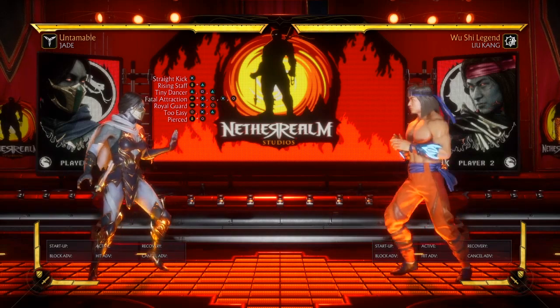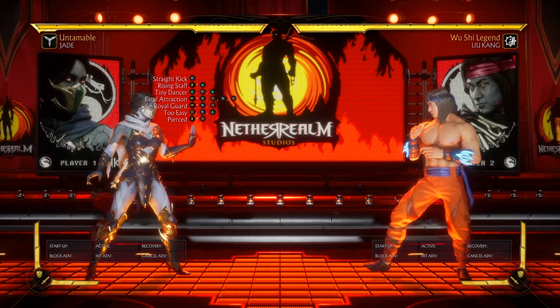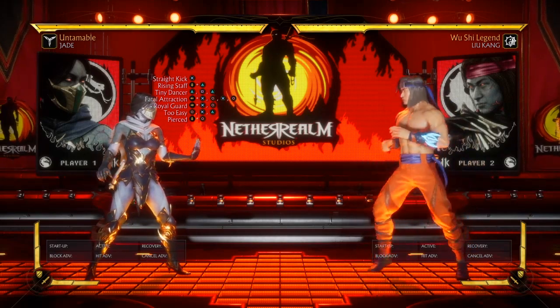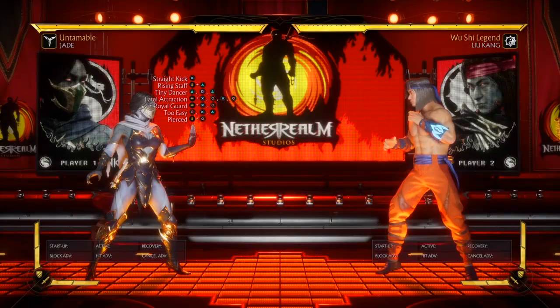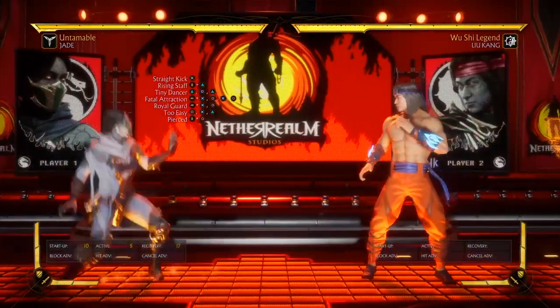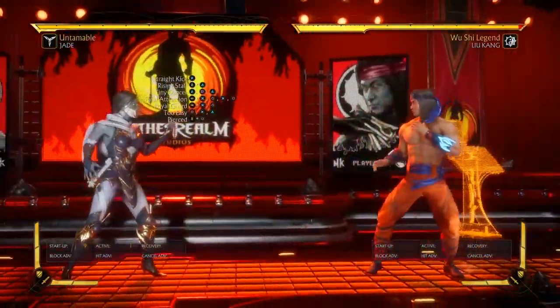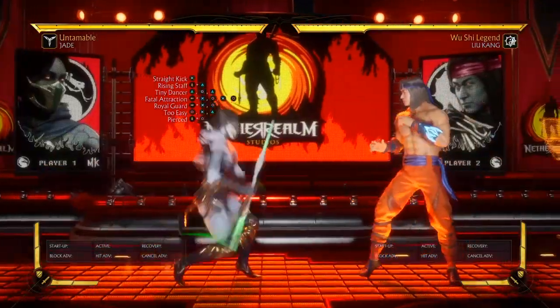These moves are all on the screen. They reset the neutral and put Jade back in the position that she wants to be in — the position where she can abuse this, she can abuse this, and sometimes she can abuse this.